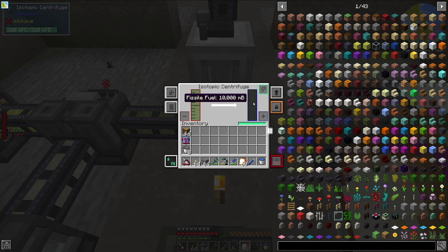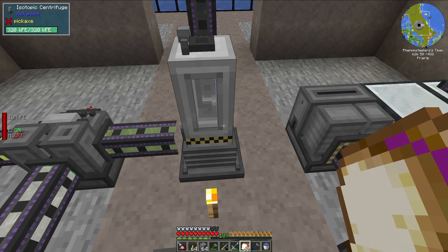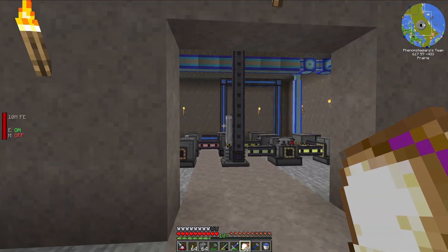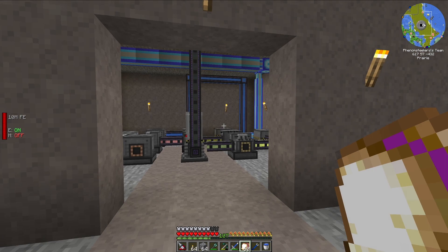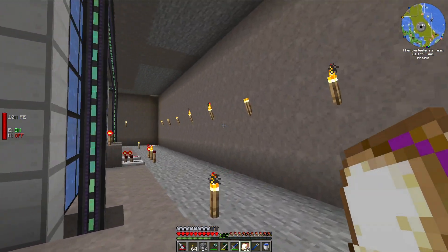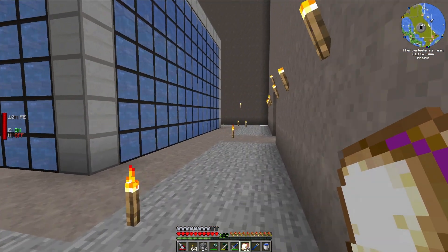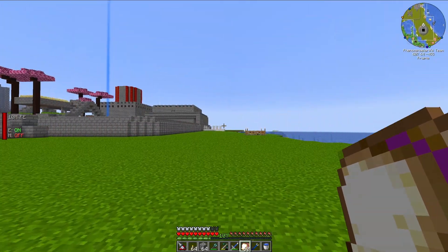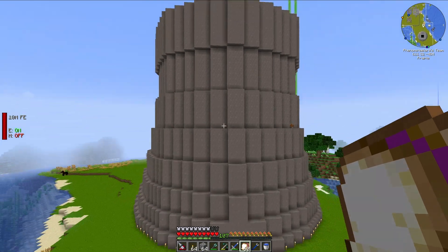I actually have only six speed upgrades in this isotopic centrifuge, but it still uses a lot of power and it does produce a lot of fissile fuel. Right now it's producing 32 or 64 millibuckets of fissile fuel per tick. That is my fission nuclear reactor from Mekanism and basically all of its facilities. I think it's a pretty fantastic build, it looks really good, and it provides way more than enough power for my entire base.